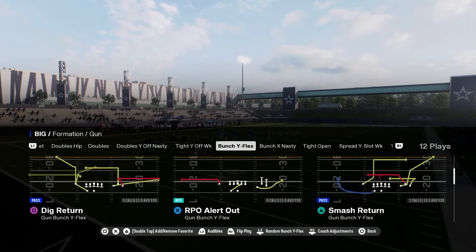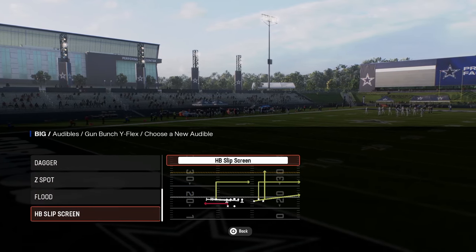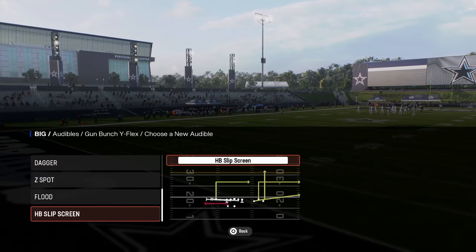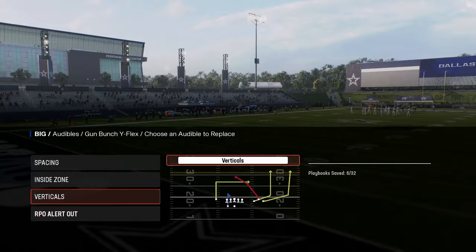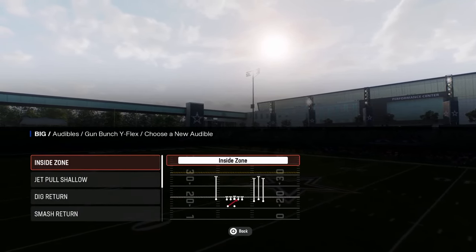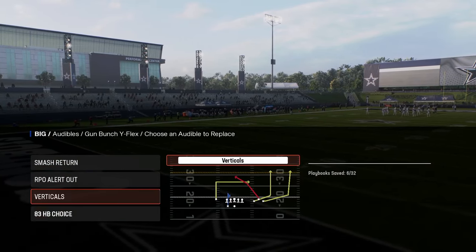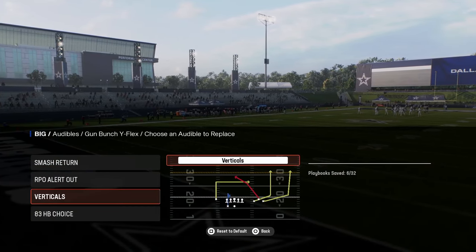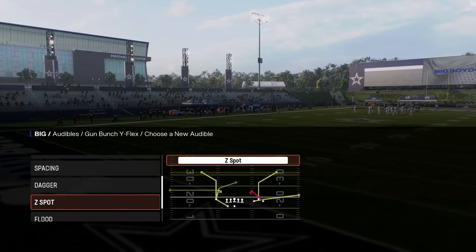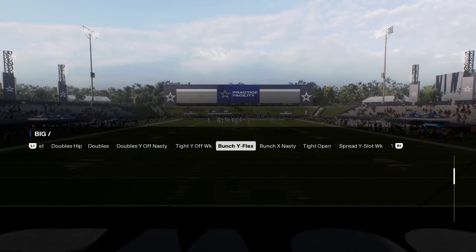They have this Bunch Y Flex formation that has an RPO Alert Out. You want to have that in your audibles. I think it has Smash Return — you want to have Smash Return and RPO Alert Out. Verticals is something I really like to have in there, along with floods. I could also go with the 83 Choice play, but verticals and floods are my main plays out of this book.